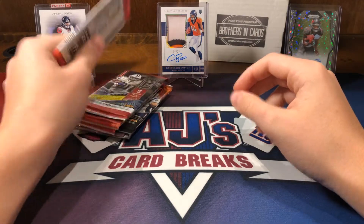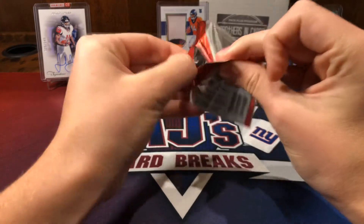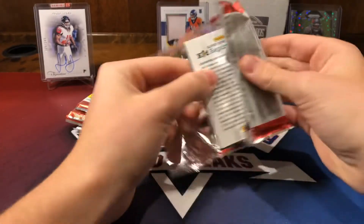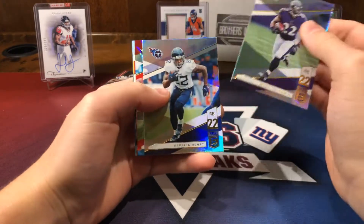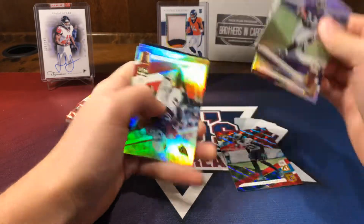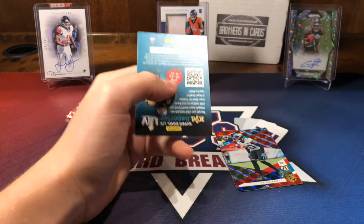Now four Elite - we have four packs here, good odds to get something good. Let's see what we get. We have a Mark Ingram, Derrick Henry out of /2.99, Jalen Ramsey - now a Ram - Terrell Suggs, Ben Roethlisberger, and a Kid Reporter.